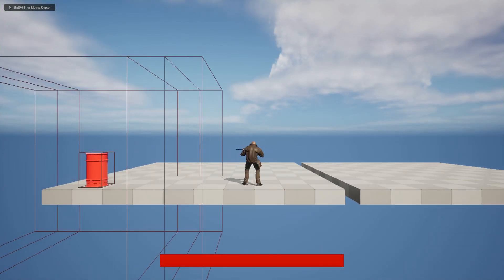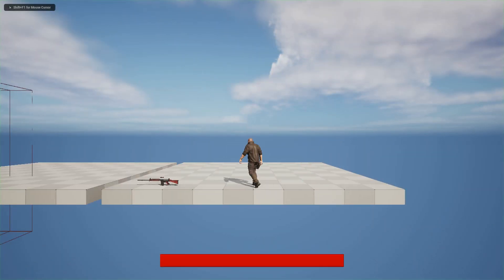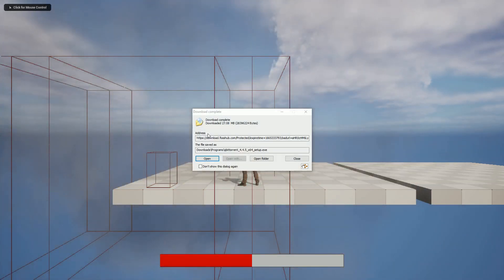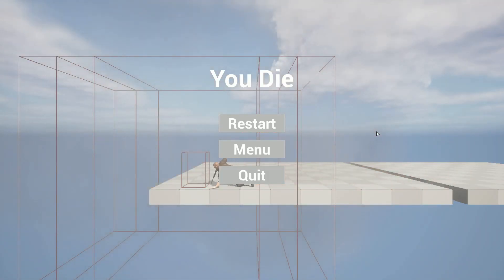Hi, today I'm going to show you how to make an explosive barrel in Unreal Engine 5. This is the 10th tutorial of my side-scrolling tutorial series. You can see if I go close and fire, I will lose blood; if I go closer and fire, I'll die. So let's restart.